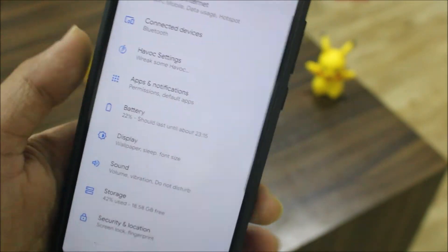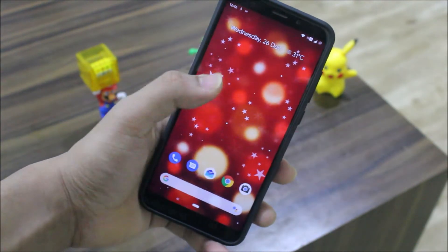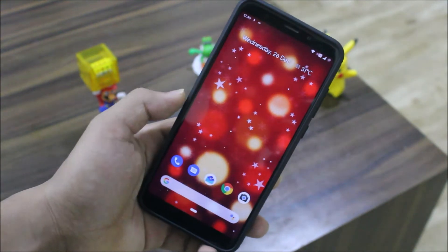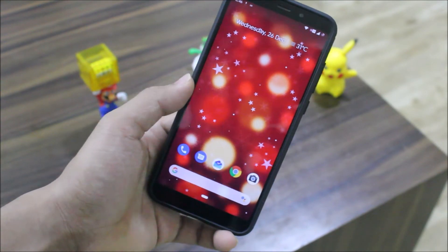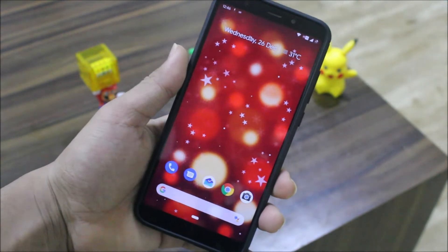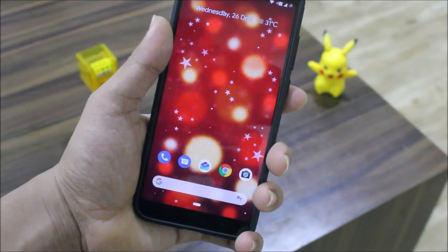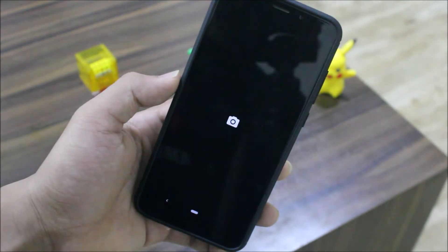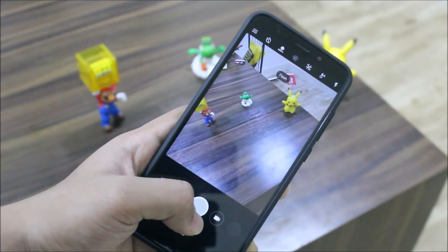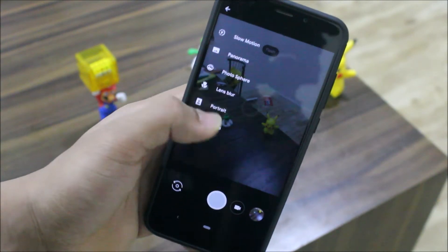The ROM is running really great. We get a Christmas special wallpaper that resembles Christmas — and it seems the default wallpaper changes with each update, possibly based on season or when the source is updated. Lastly, Camera2 API is enabled and GCam is pre-built. Since GApps are also pre-built, GCam works fully.